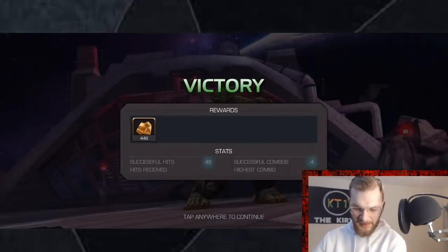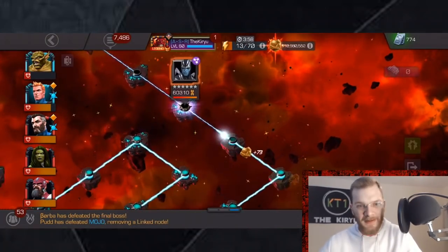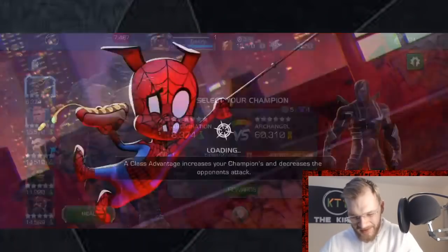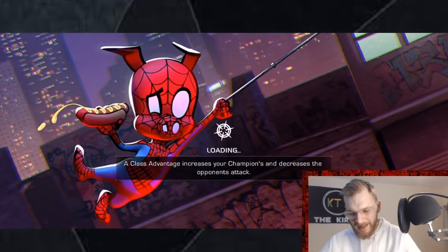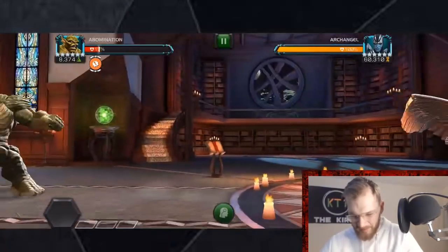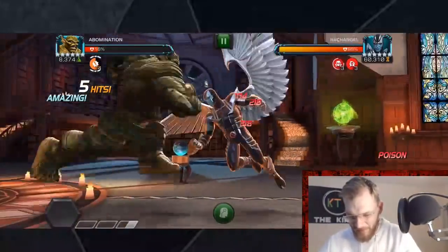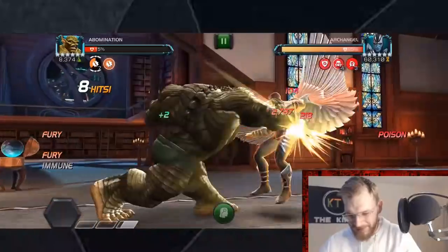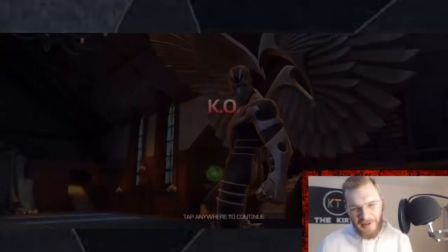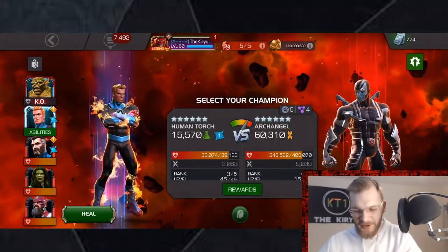We have only one fight left on the lane, which means the entire lane is done in under 10 minutes — again with a six-star rank one, no boosts, nothing. It's very cheesy, a crazy amount of damage. In this fight I have to be careful because I only have like 20 health left. The main point of this video has been conveyed extremely well. Unfortunately I messed up — I should have tried to block that one, not the best display of skill by any means.